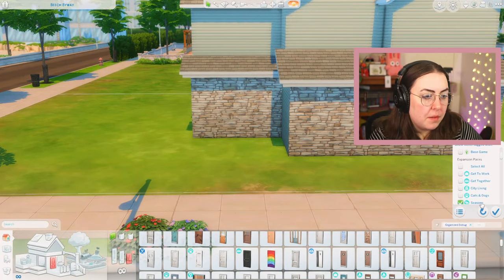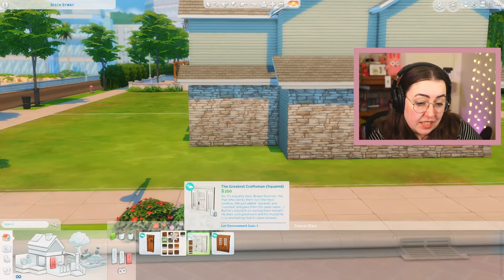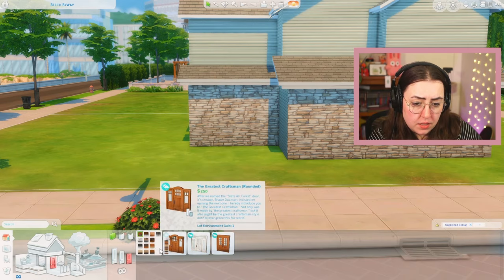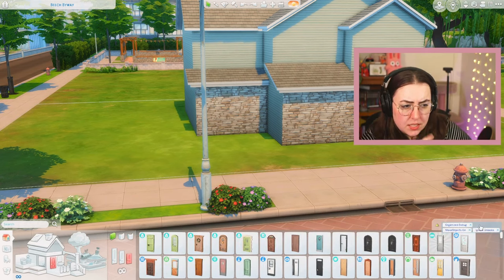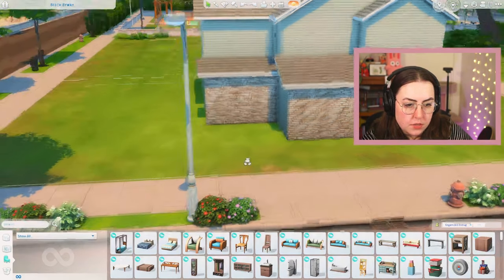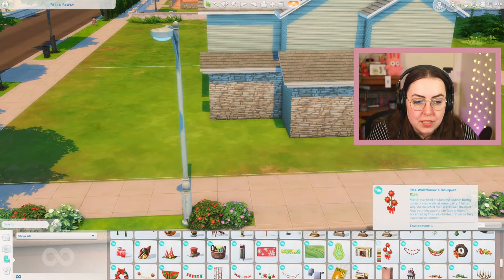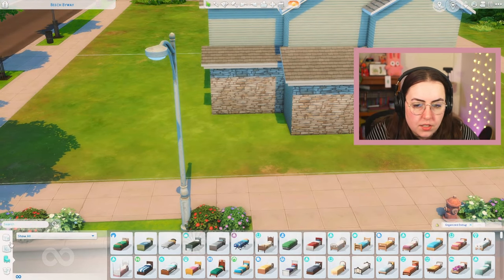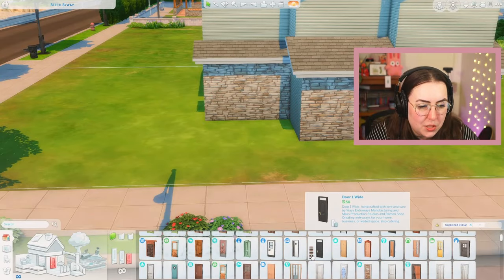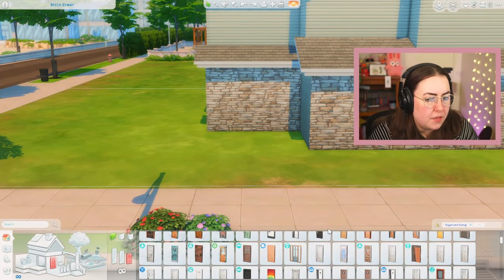I'm thinking Seasons for our door. We do have a craftsman-ish exterior — I personally hate craftsman builds but it's kind of what we've ended up with. Maybe we won't do Seasons though, because I'm not a big fan of a lot of Seasons items, and this isn't one that's going to be hard to use later. We could go with eco, but eco has some really good stuff in it, so I'm thinking maybe we hold off on using eco.